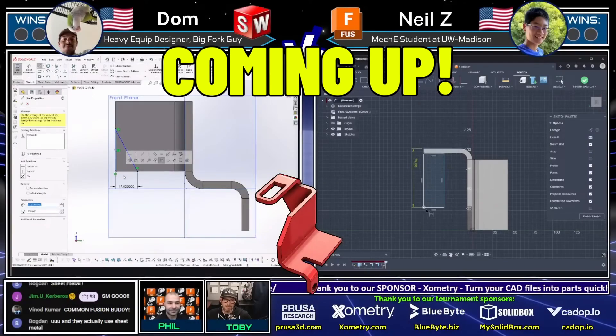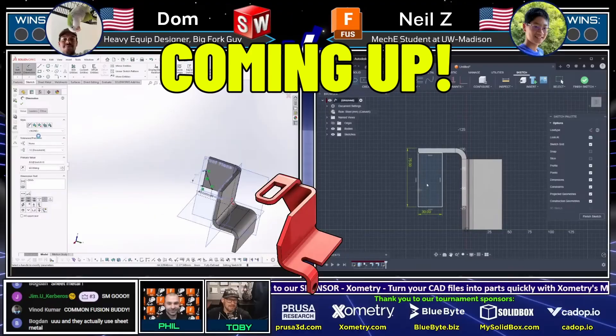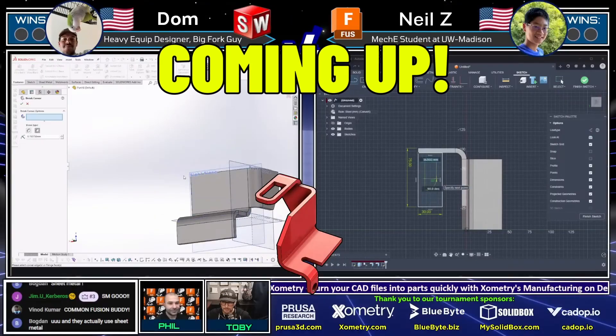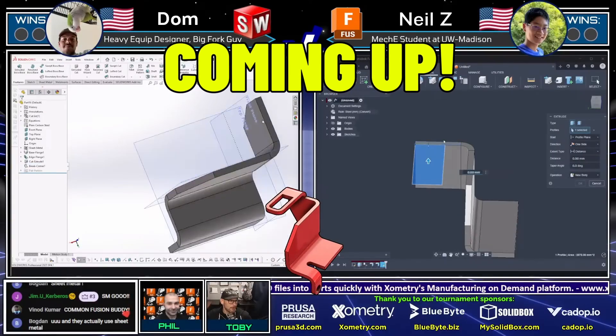Neil Z was able to quickly go from having the original sketch to having a sheet metal body. We see Dom on the left using SolidWorks, moving through this model pretty quickly, getting that tab that's bent out the back. It's kind of a different workflow, a different mentality when you're working in sheet metal.